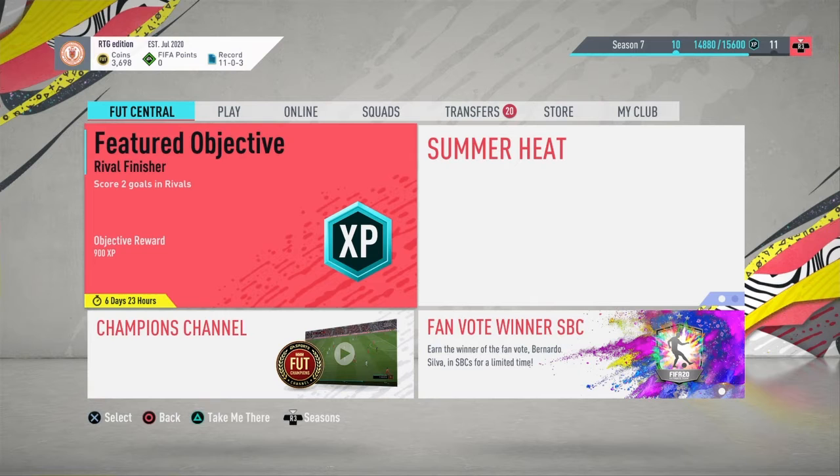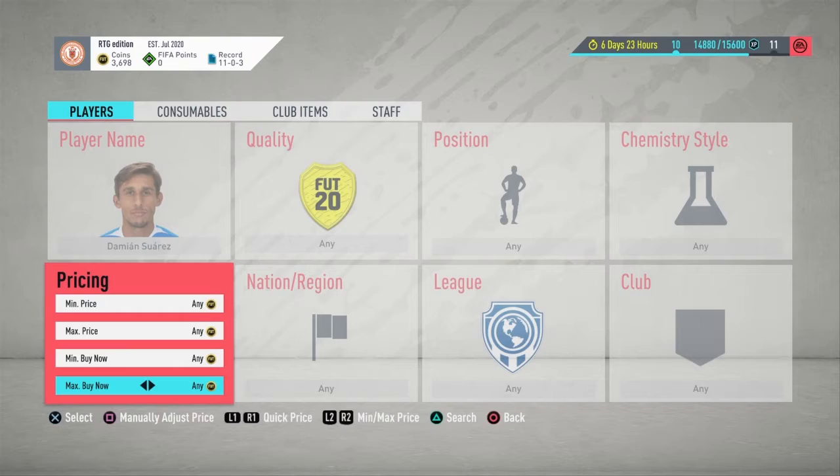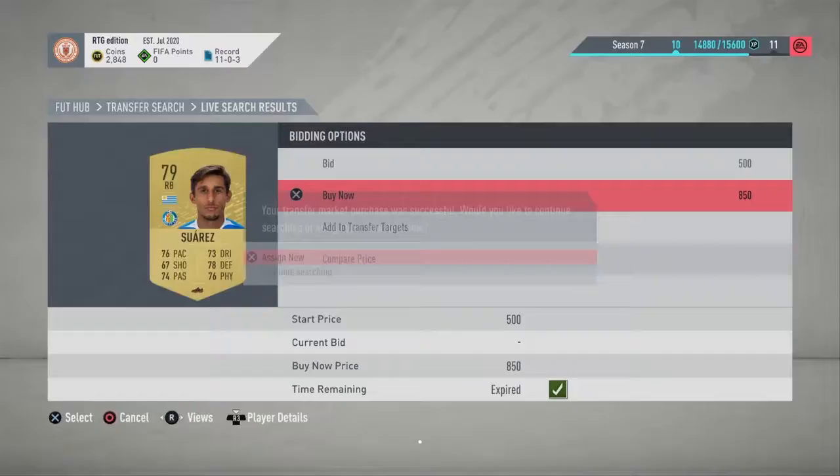Our first sniping filter is Damien Suarez - he's a right back from Uruguay who right now is used in an SBC, so he is stupidly cheap for what he actually is. You could probably sell for about 4k; I snipe for 3k or less. Got one for 850 coins - put them up for 4k, we've made 3,000 coins there already.